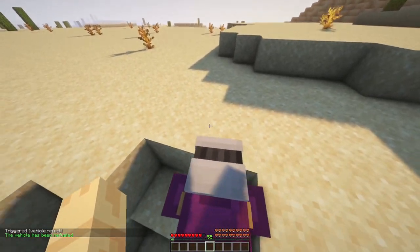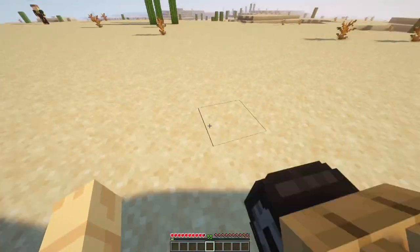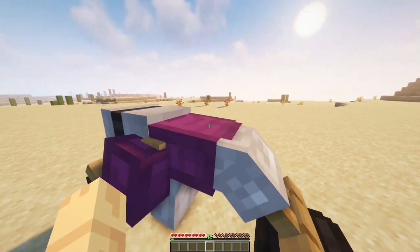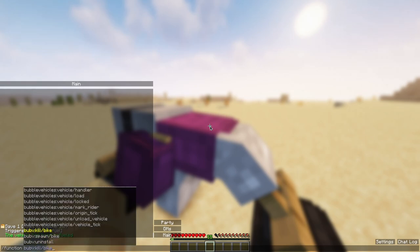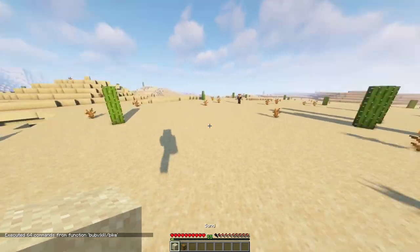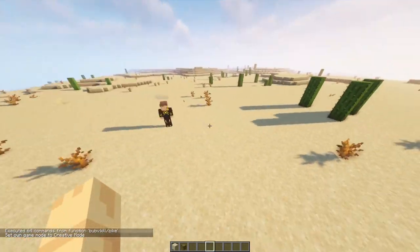And to remove the vehicle, first you can just send it into water, for instance. Or you can just type slash function bubblevehicles kill and the name of the vehicle. It will kill the nearest vehicle around you.